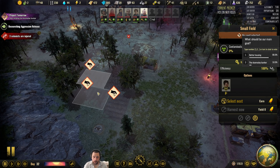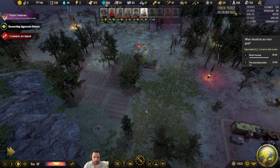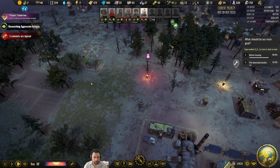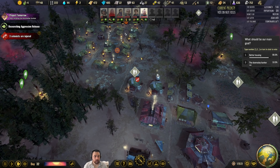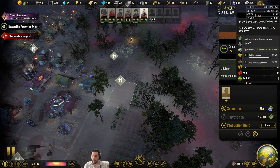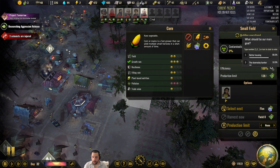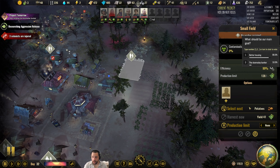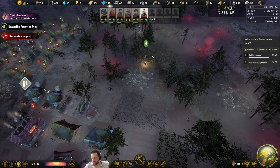We are going to grow corn and potatoes. My fiber's fine, so we'll do corn and potatoes. Lots and lots of farms. I bought new seeds — they're coming in a day and eight hours.